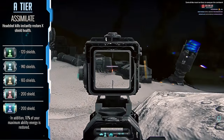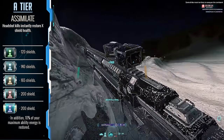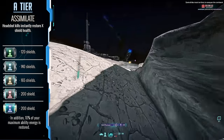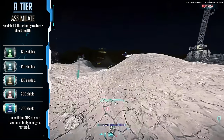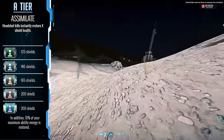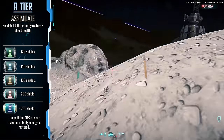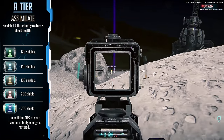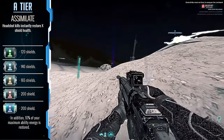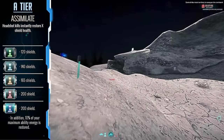Assimilat has been long considered a part of the meta and running this thing on any class is going to serve as a resource to you. It helps to incentivize headshots, which will press you to improve your aim. And on some classes like the Heavy Assault, it synergizes well with things like the Adrenaline Shield to help you turn into an absolute crowd control monster. This thing is an absolute must to have.